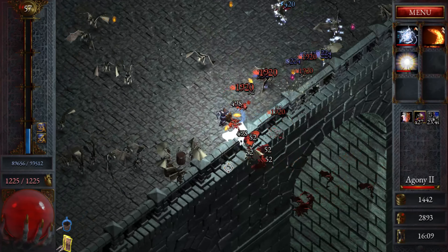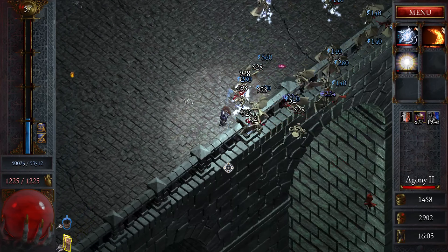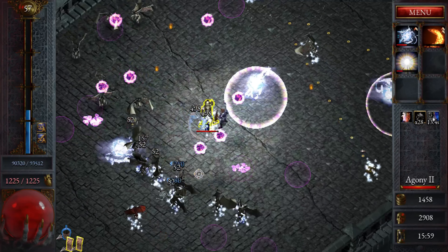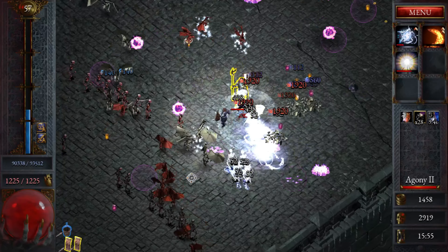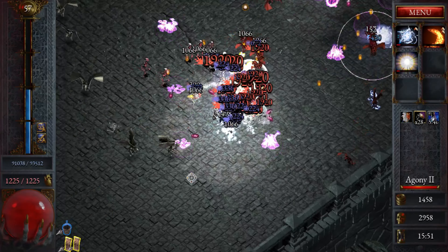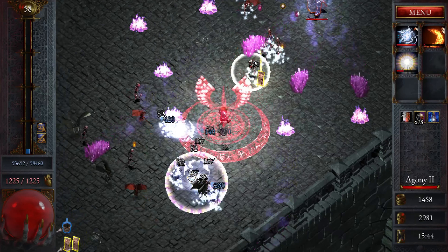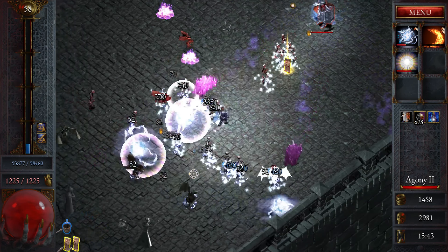This is the second one so let's go below for the scrolls. One more minor elite. We are actually doing some decent damage. Let's go get that speed.